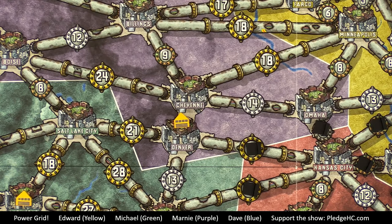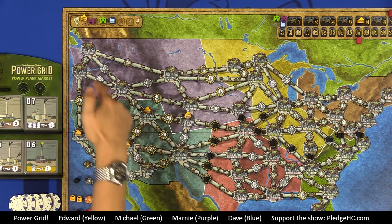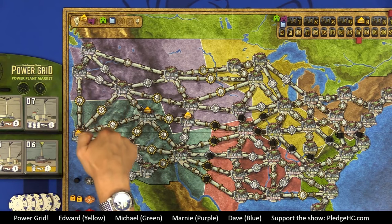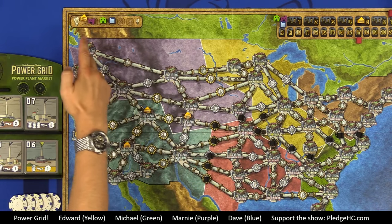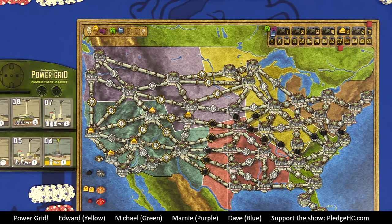After your first city, you must pay connection costs for each new city added to your network. For example, connecting Denver to Salt Lake City would cost a total of 31 dollars — 21 for the connection plus 10 for the city spot. Update your city count on the city track in the top right. You may build in cities not directly adjacent to your network, skipping occupied cities, just paying the total cheapest-route connection cost.